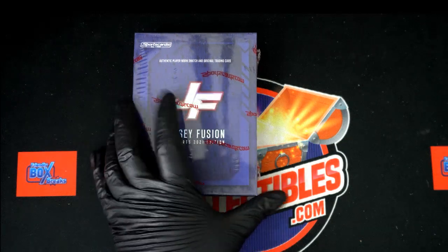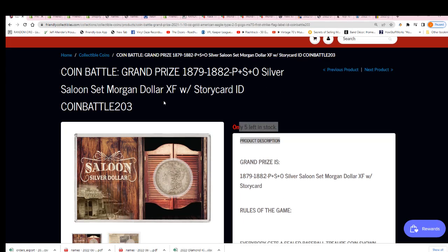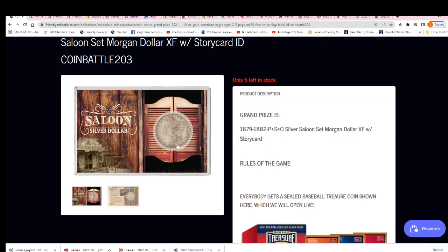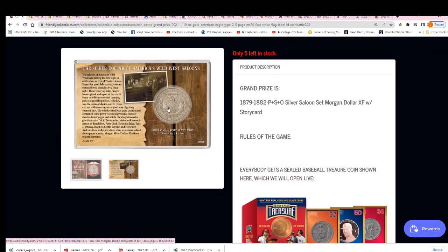Jersey Fusion is coming up and so is our silver dollar — a Morgan dollar from between the years of 1879 to 1882. We will see some Morgan dollars come out and they'll come out in the story card, kind of embedded in here.